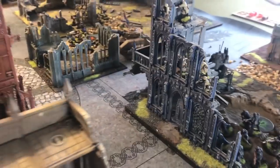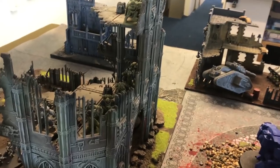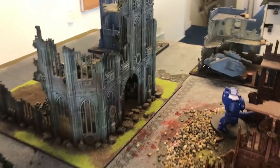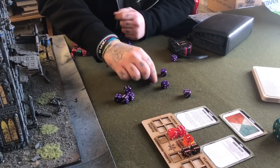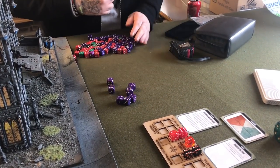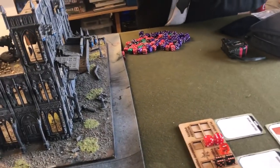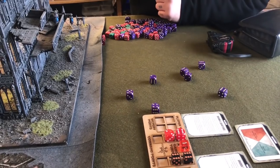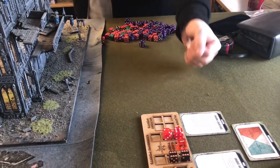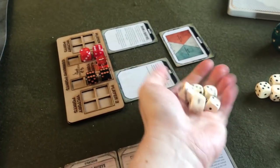The other Intercessors open fire into the Brood Brothers in the building — they are obscured, minus one to hit. We're trying out the beta rapid fire rules so he gets two shots per man for standing still, giving him ten shots needing fours. Some pretty good shooting — the minus one is only really saving from one shot. He needs threes to wound, has a Lieutenant within six for reroll ones, and ends up with six hits. I only save two, so I lose another three men.